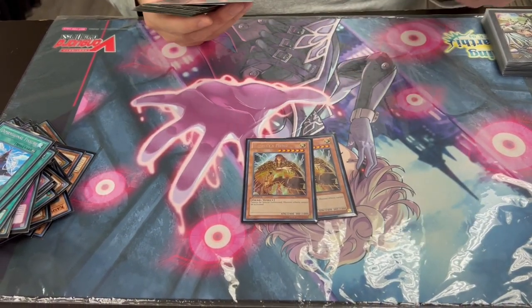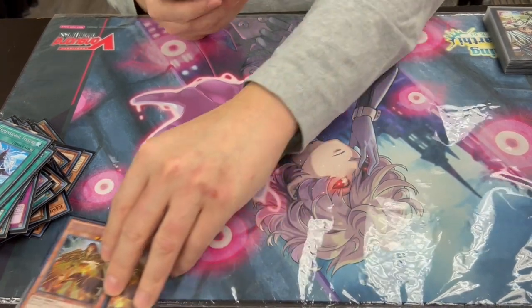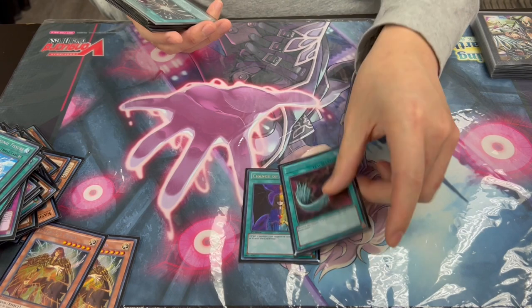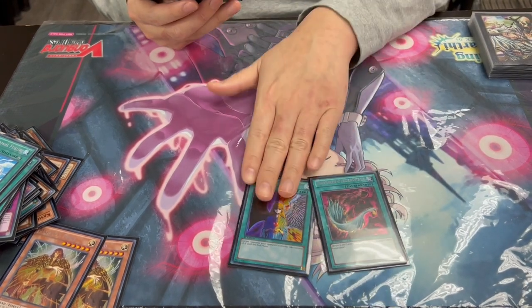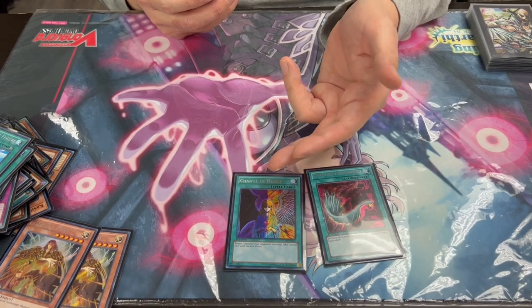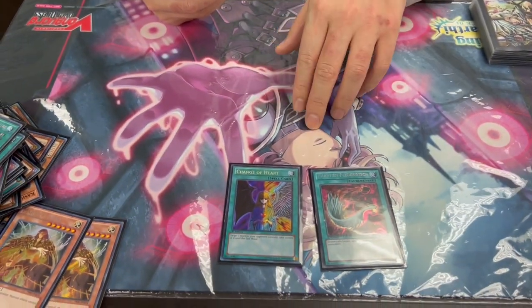It's a 40-card main deck. For the side deck: two Majesty's Fiend, just more fiends in case you face like Floowandereeze or something. Drenching the Heart, one Duster. The flavor card is good going second — take their stuff, tribute for Vanity's Fiend. Duster is just Duster.